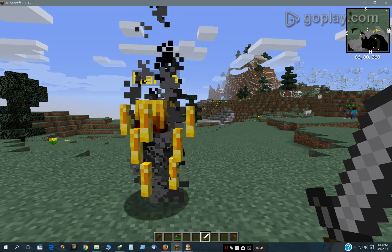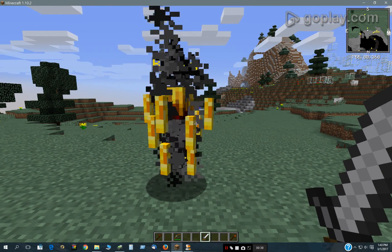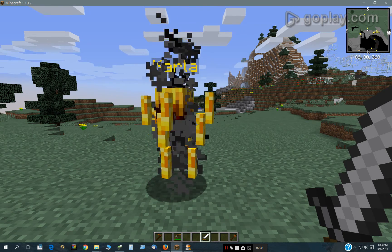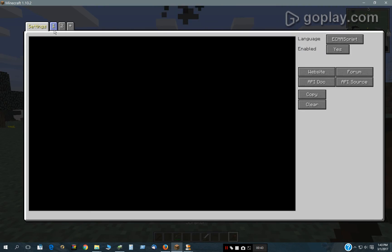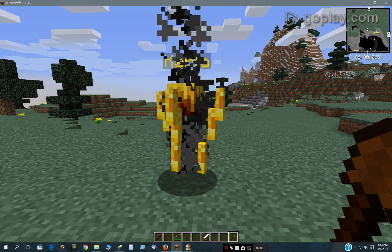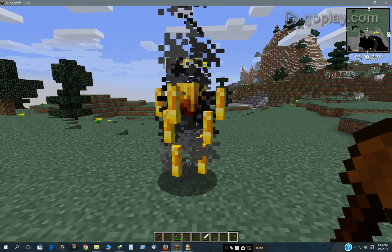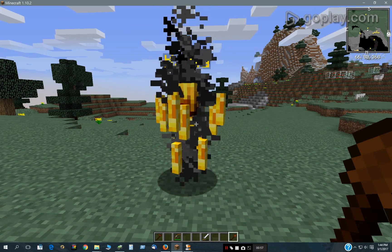This guy teleports behind you but he also continues to evade for 20 ticks, and you can change that number right in here. It counts down to 20 and then resets everything. That could be changed or modified — you could put that on a timer and make it a little bit more random or something like that if you wanted to.